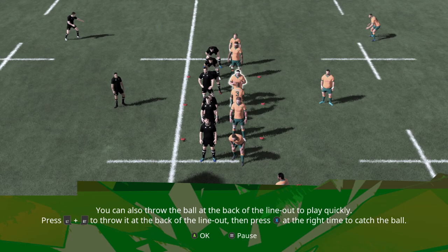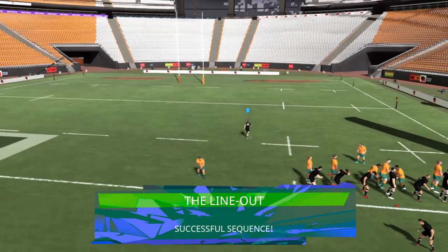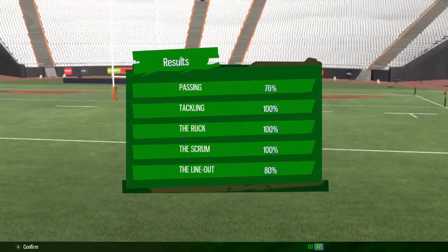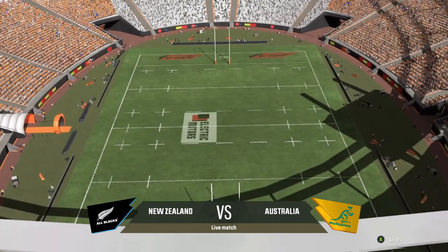You can also throw the ball to the back of a line-out with LT and RT. Press X at the right time to catch the ball. Oh, good pick up there from Beauden Barrett - and he's away for the try line. So we didn't score brilliantly, but we did get a bunch of SP points. Now that you've warmed up, it's time for your match - new tutorials will be available after this match, along with the ones you've just completed. You'll be able to do training sessions at any time. So that's the training, guys, and that's how it works in Rugby 22.